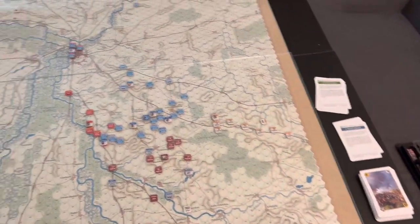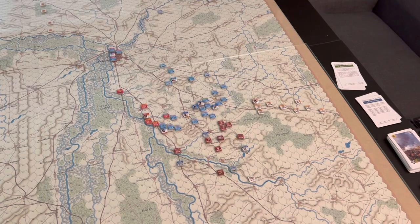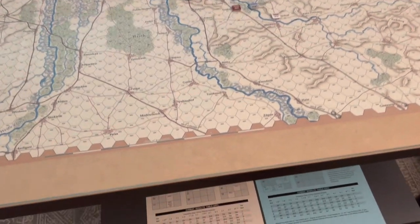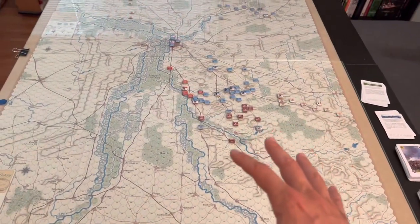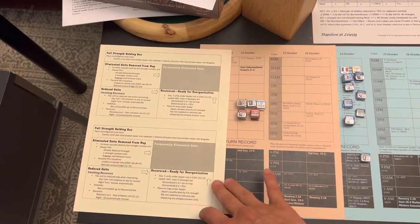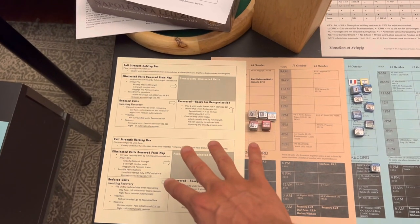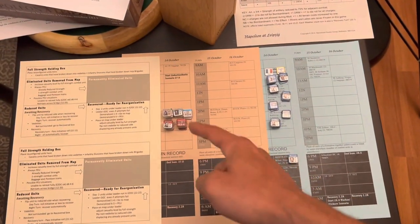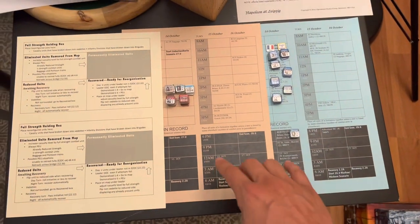There's still a lot of variability going on. I've had to bust out a lot of side display space — I've got the casualty tracker records down here for losses. Down on this table we've got the turn tracks — there's actually a turn track for each side in this game — boxes for eliminated units and reduced strength units. Here's the turn track; we're starting on October 14th. You can see the French reinforcements coming in this turn on top of any alternate reinforcements.